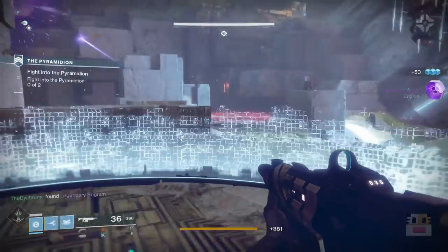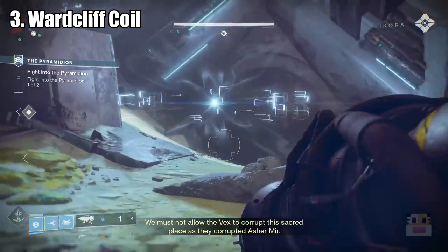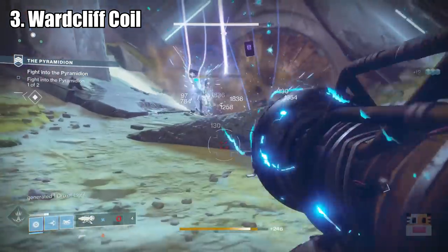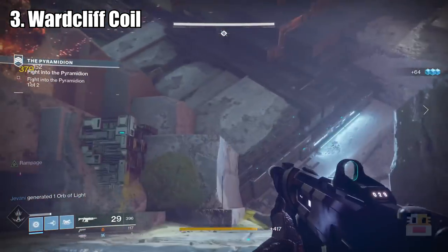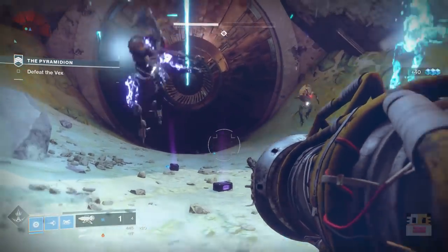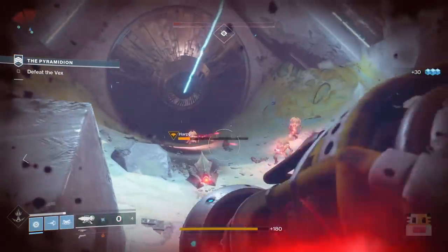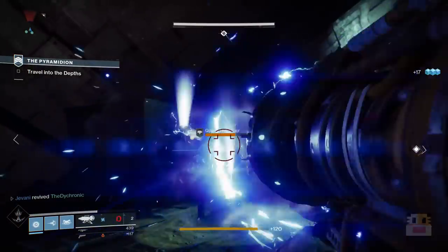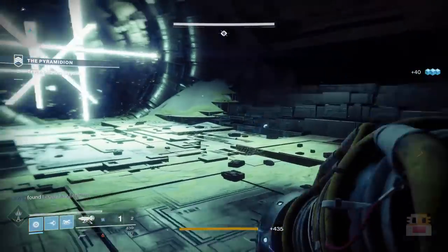Coming in at number 3 in the top 5 DPS weapons in Destiny 2 is going to be the Wardcliff Coil. A lot of people would disagree with this pick, but I'm going to tell you why I find this so very effective when doing the raid, the Nightfall, and just in general fighting enemies with a lot of health. Yes, I agree this weapon is not exactly a boss killer — it's not effective against Argos, the dogs, or even Kallus — but it is effective against those smaller bosses, those guys with orange bars or yellow bars.